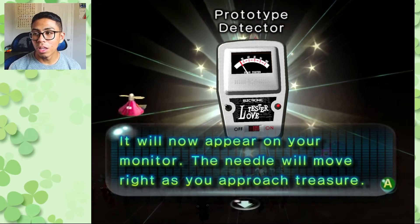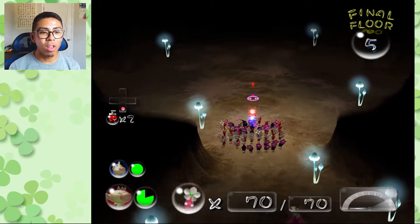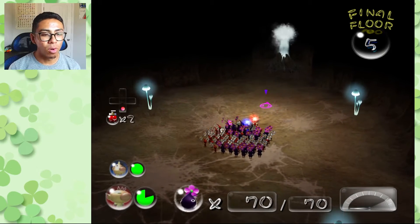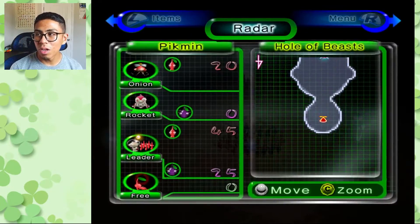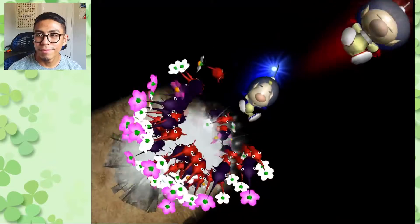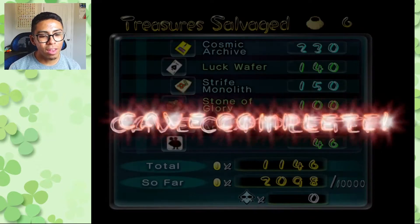The Prototype Detector is our first significant item that will appear in our HUD at the bottom right, giving us a better indication of treasures in the overworld as well as dungeons. Once it's grayed out it signals there's nothing left to capture — pretty much an empty floor. Once we head back to the surface we'll see it shift more and detect treasure better. We've done everything at the Hole of Beasts — all pikmin collected, every treasure found — heading back to the surface.